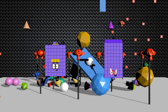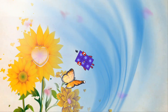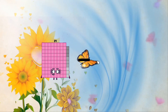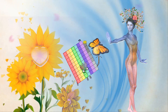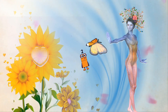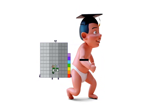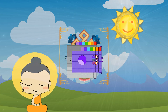89 minus 10 equals 79. 3 minus 1 equals 2. 97 minus 67 equals 30. 48 minus 25 equals 23.